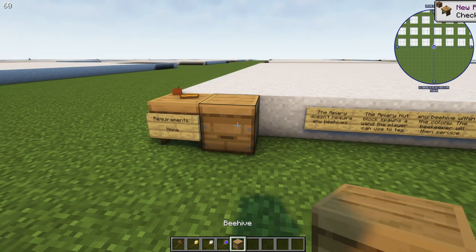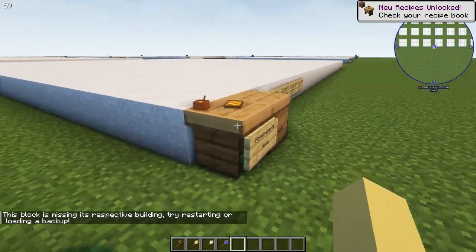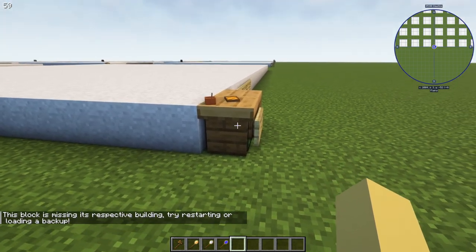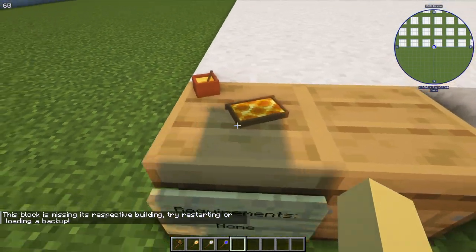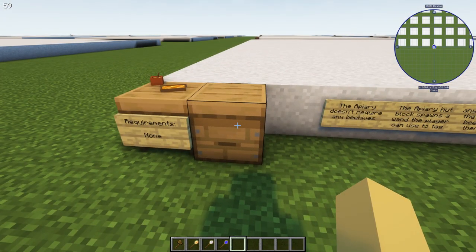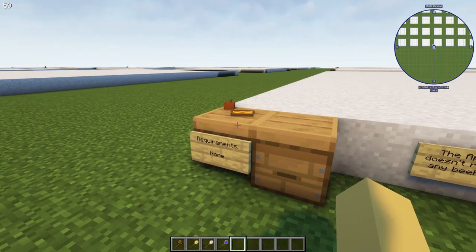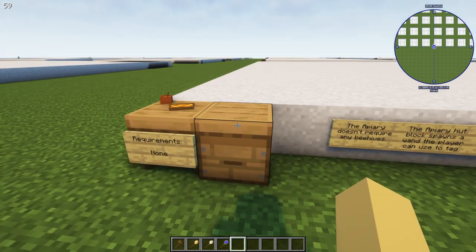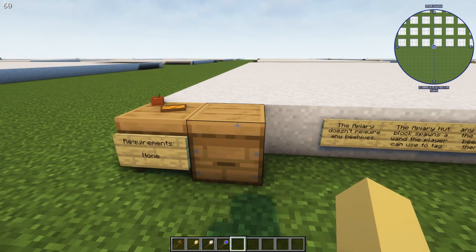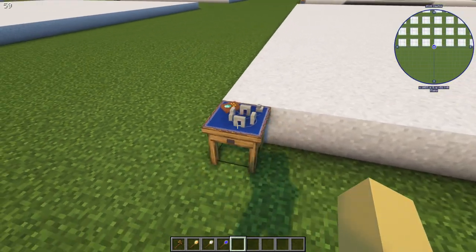The apiary has no requirements — not even a beehive block. The apiary block gives you a wand, and you go tag beehives anywhere in your colony with that wand. The apiarist — the person in the bee suit — will go service those tagged beehives.